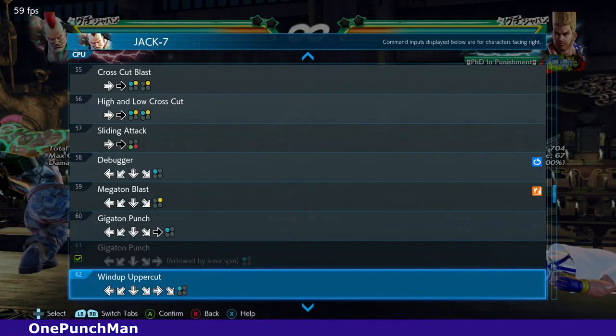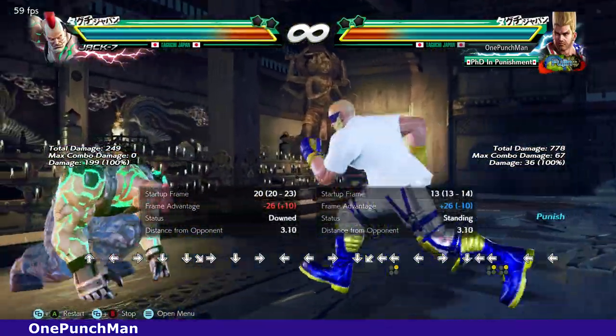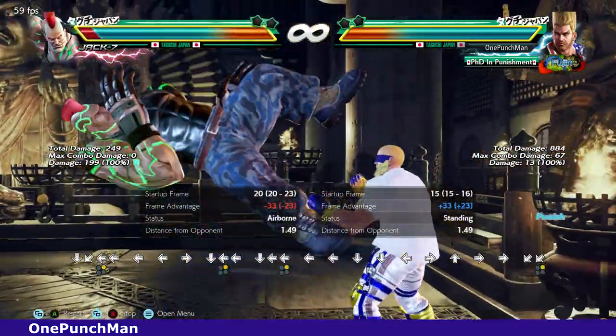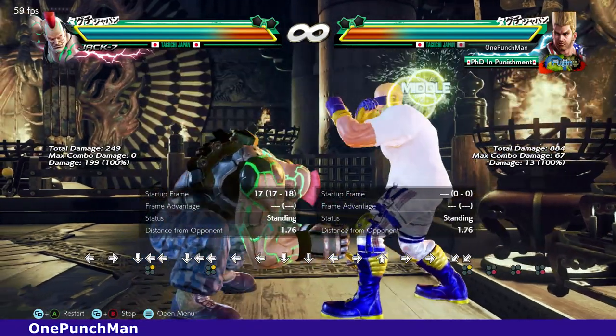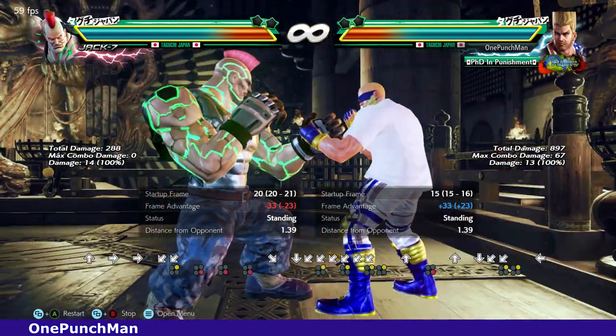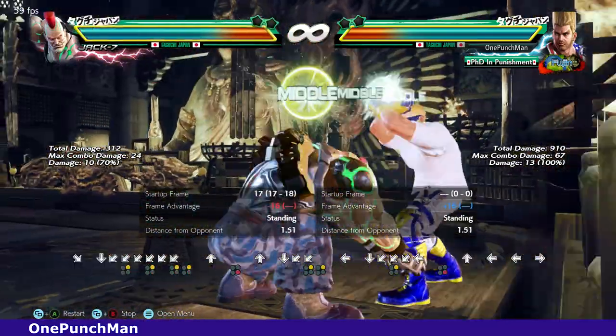That one move is minus 17 on block with pushback and is launch-punishable easily on the wall. That other move is a while-standing move and all 3 hits of it are launch-punishable — the first hit is minus 15 and the second is minus 16.